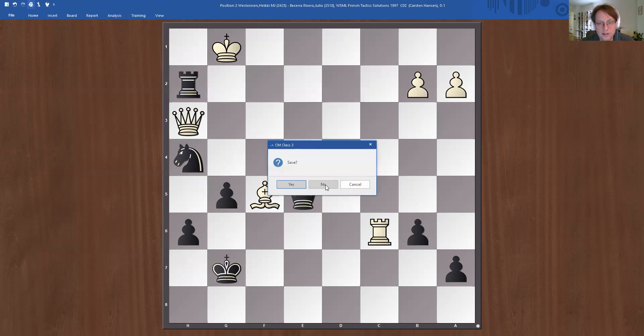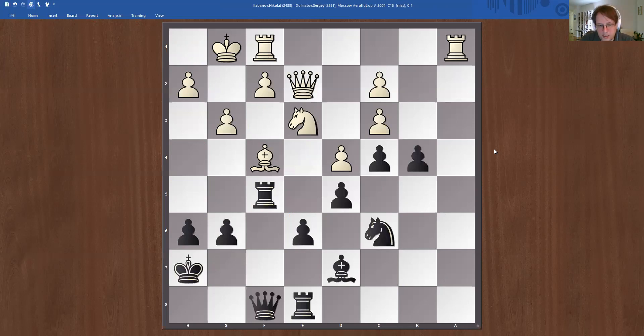Let's move on to the next one. In this position it is black to move — why is rook takes f4 strong here? Let me remind you of this structure: the bishop here is our goalkeeper, just defending this weak point.